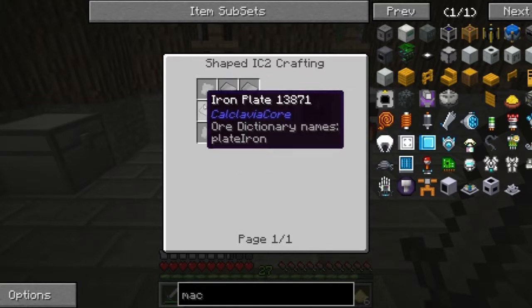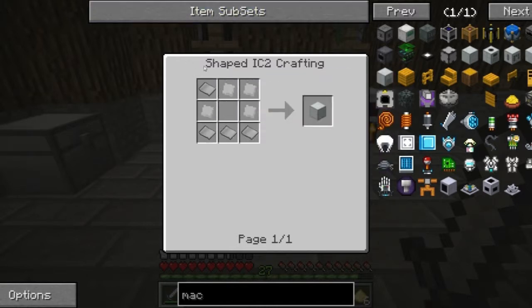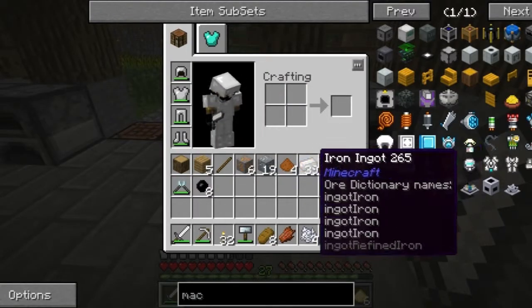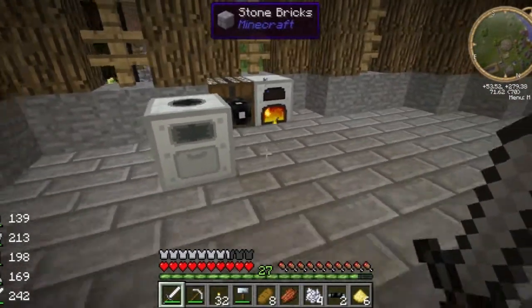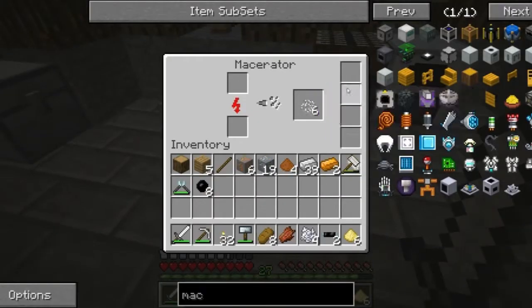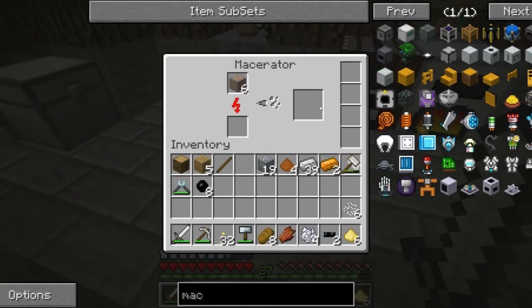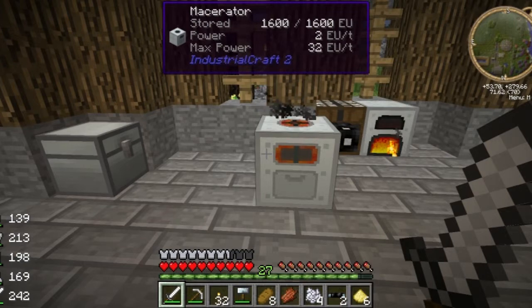Yeah, one of those — that's not that bad. Other than this: one, two, three, four, five, nine — do we want to spend our... What would that be? Nine times four is 32 bars. We have 39 on us — it would take all our iron. What else would we take? Got to start making some bronze bars. It's only getting two power, that's why it's kind of slow.